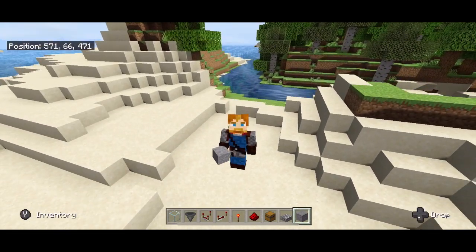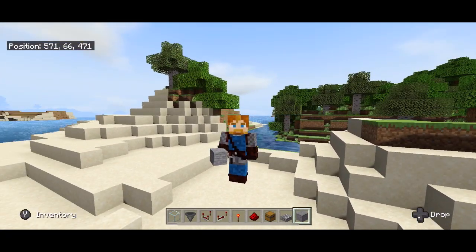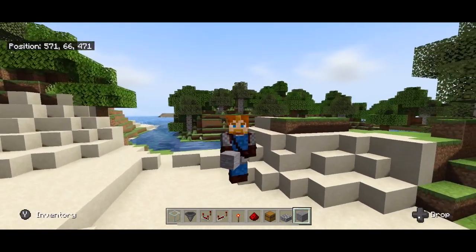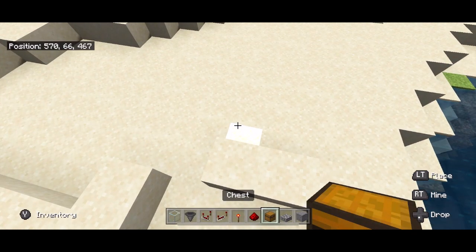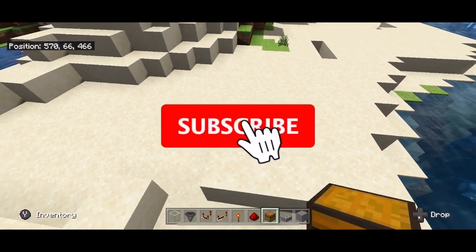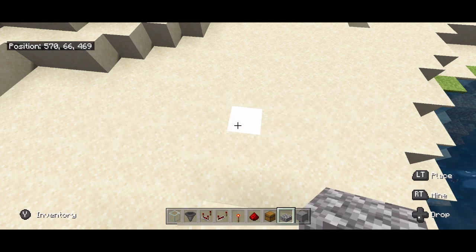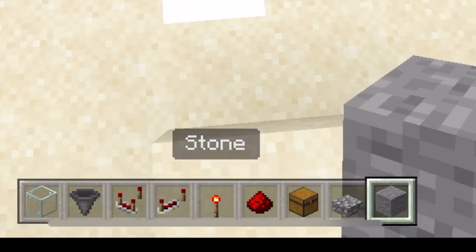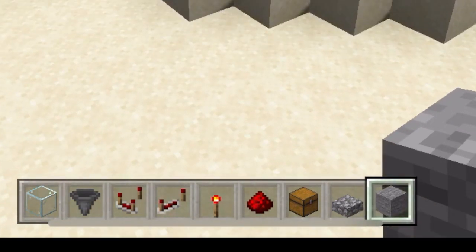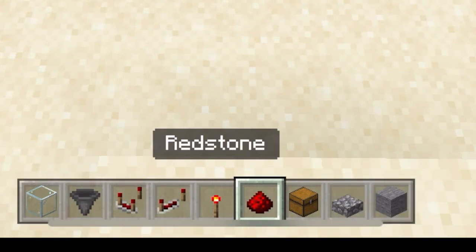Hey guys, Profe Pablo here, Spanish teacher turned Minecraft engineer. Today we are going to be making an item organizer in this quick tutorial. The items you need are basically down in my item bar: cobblestone slabs, which you can replace with any item you don't use often, and a building block of your choice. Depending on how many items you want to organize, you'll decide how many of these items you need.